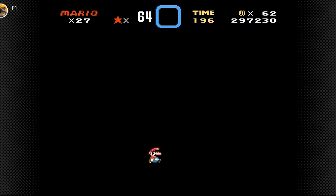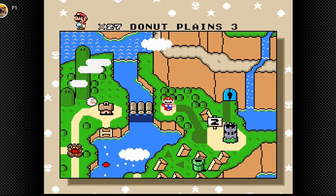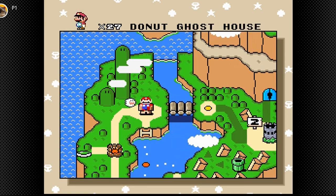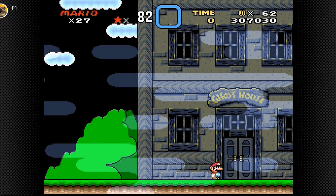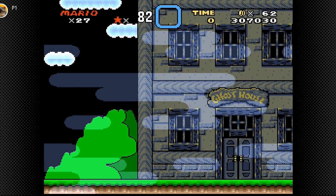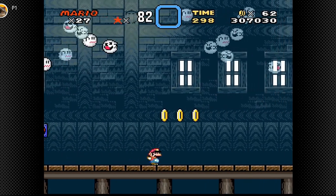Perfect, 18. We finally unlocked this level, which does not have a secret exit. But I think we'll go back into the ghost house and find the secret exit in there, just to get that over with. I have a feeling I know where it might be.